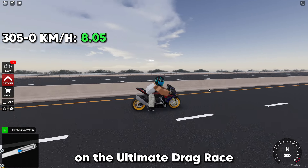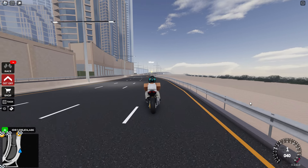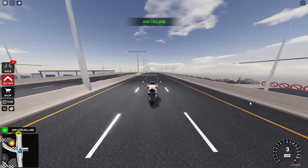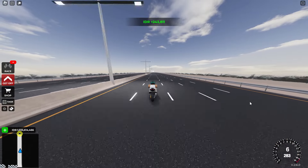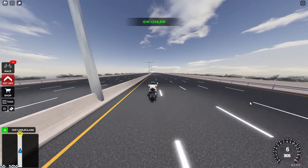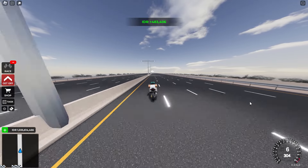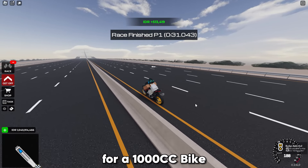Let's see how it performs on the ultimate drag race. That's a 1,000cc bike doing 31 seconds, which is really good for a 1,000cc bike.